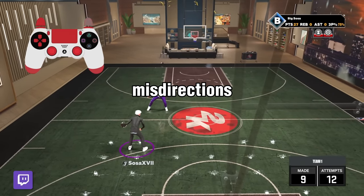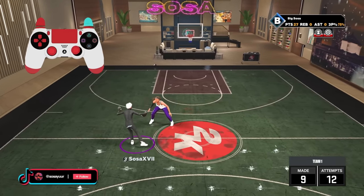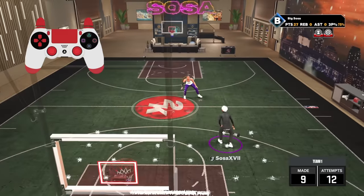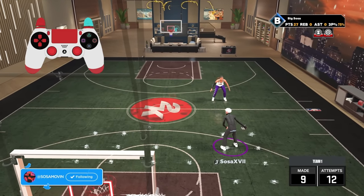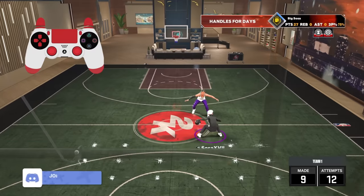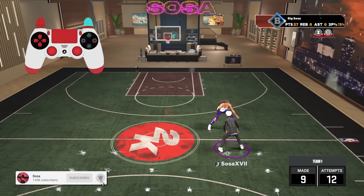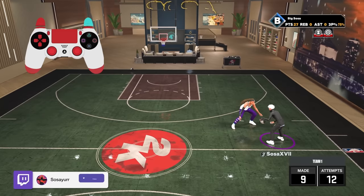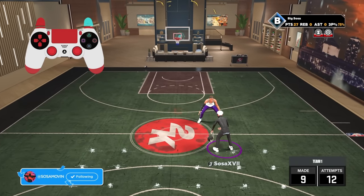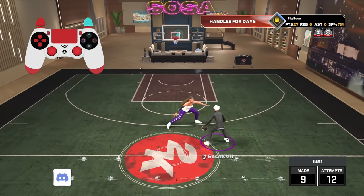The next move is the misdirection from the front. So what you do — hold turbo. Let's say the ball is in your right hand — you want to flick the right stick diagonal up right, see that right there. And you want to flick the left stick diagonal up left. Then when you put them together — flick right then left — it's gonna do that. And if it's the other side, still hold turbo, flick your right stick diagonal up right and your left stick diagonal up left — just mirror it.